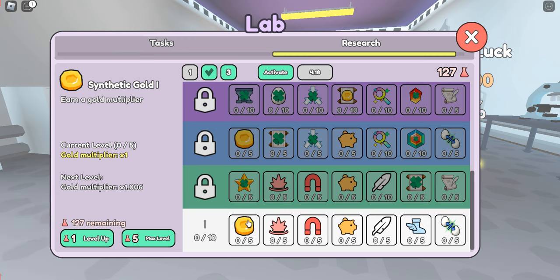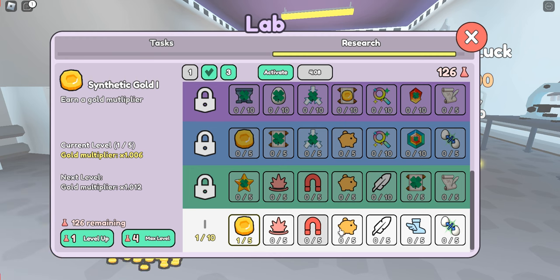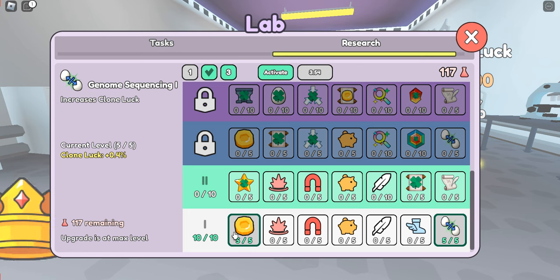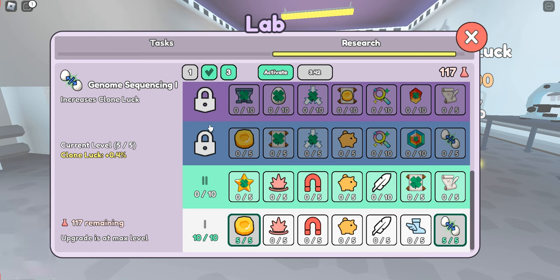You can also choose to max level, which automatically adds five potions since that's the maximum available, or you can use the single level-up button which only levels it up by one potion at a time. For example, with gold highlighted, if I hit level up one, you see it only adds one out of five, so I could then put nine potions somewhere else. Or if I just hit max, it makes it five out of five. Once I've selected five out of five, the next level unlocks because I have purchased it, and then I would pick 10 more things to unlock the level after that.